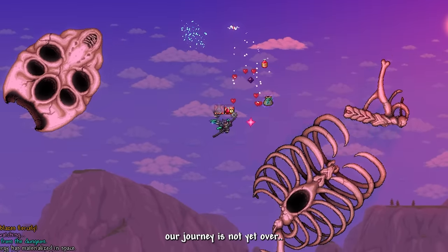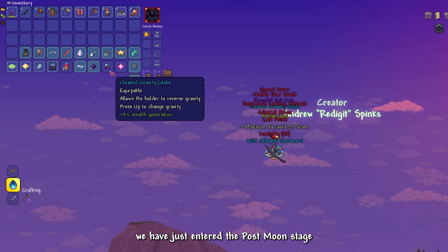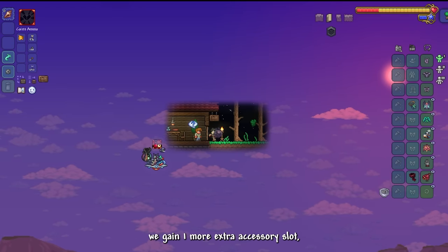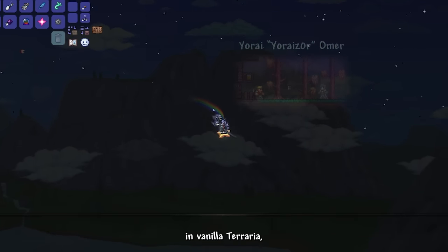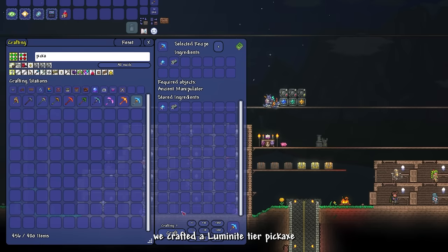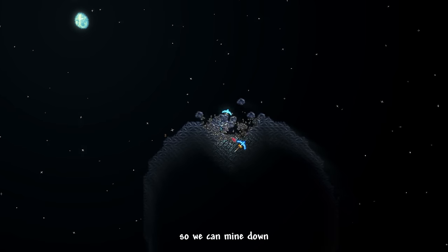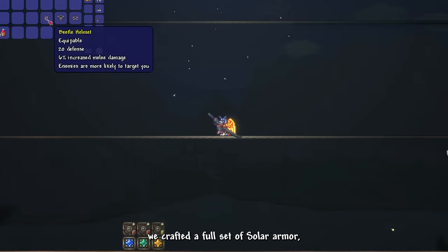Our journey is not yet over — this is Calamity, and we're just two-thirds into the game. We gain one more accessory slot from the Celestial Onion and obtain the Celestial Starboard wings. We craft a Luminite-tier pickaxe to mine the planetoid for more Luminites, then craft a full set of Solar Armor and the Stellar Striker. Calamity Overhaul removed its true melee status, and its new default swing shoots off projectiles.